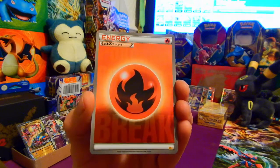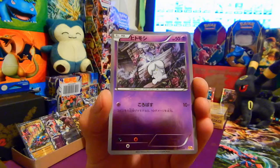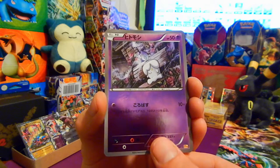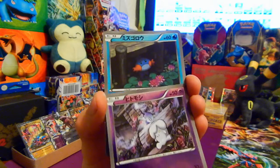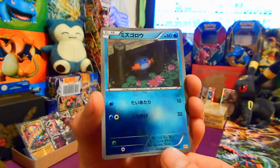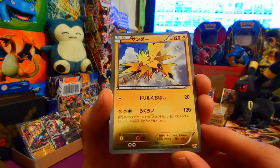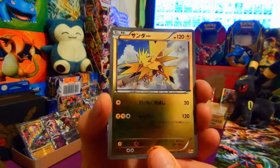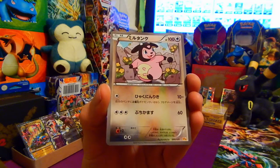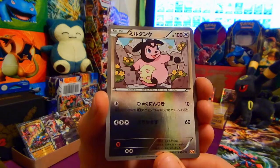We've got a duplicate of the Fire Energy — that's now a triplicate, ruining the one-of-each-energy plan. We're now one down on that front. In the other box we're looking for a Steel Energy still. There's a Litwick, and hey there's Mudkip again. Now that is a card to go in any collector's binder — two out of three legendary birds have been uncovered. When will they be uncovered in Pokémon Go? That's the question of the year.